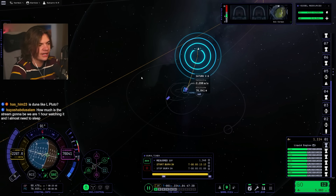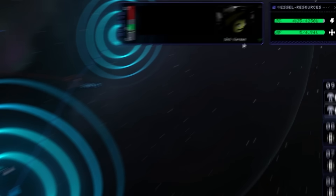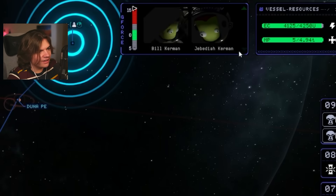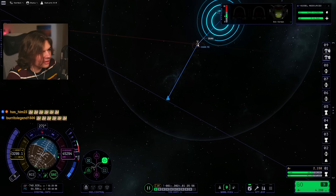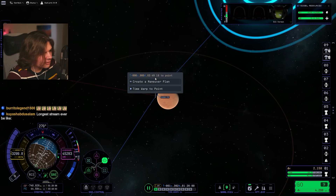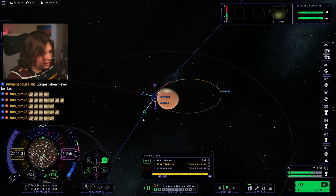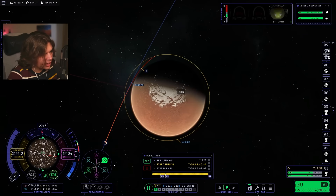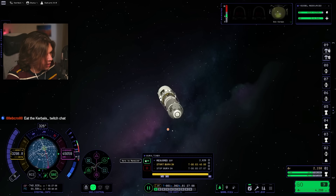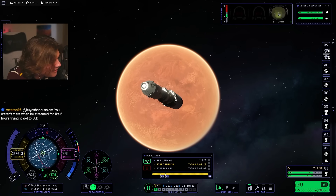We'll do a mid-course correction to get it closer. Entering Duna's sphere of influence for the first time ever. Why is Bob so scared? Why do they look so scared? Now we do another maneuver to get us into orbit. It's going to use all our delta-V, isn't it? Boys, I don't know if we are going to make it back. It looks like the best we're going to be able to do is that — that's actually a pretty good orbit. Let's do that. We need to time warp. The Kerbal switch-out — that is so cool. First time I've ever been here.